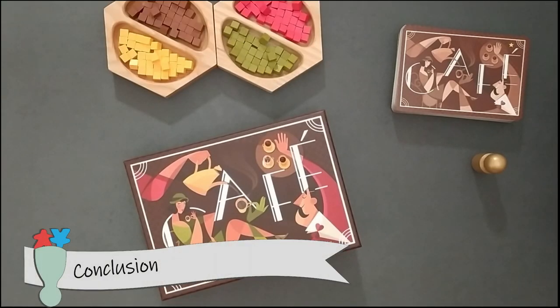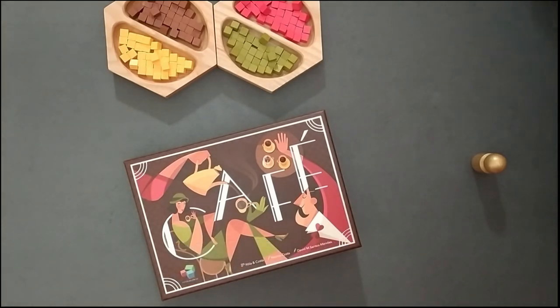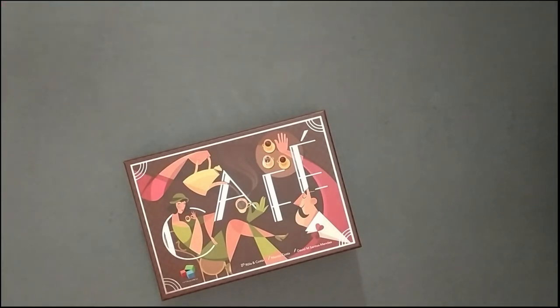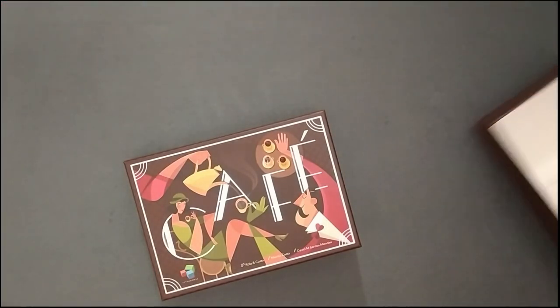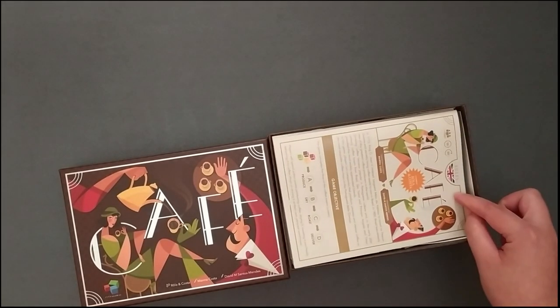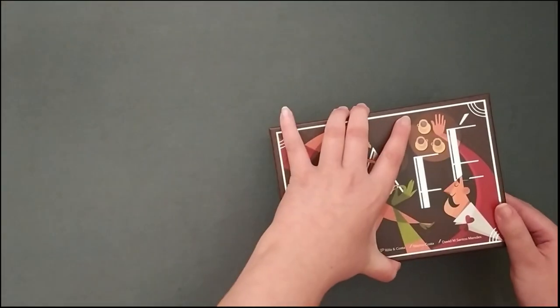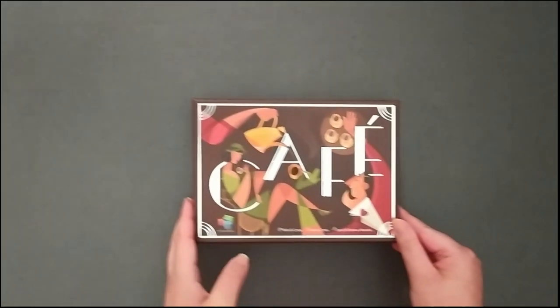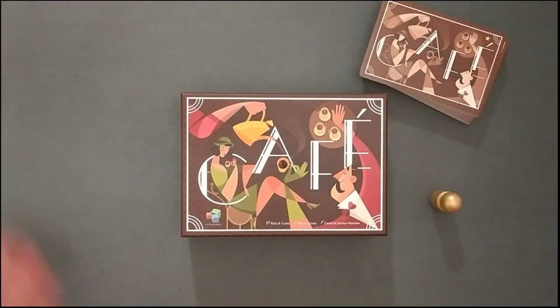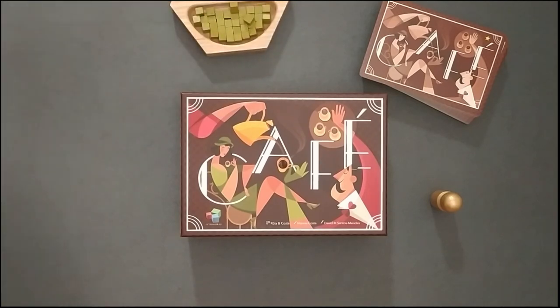And that is all you need to know to be able to play Café. On the rulebook, you can find tiebreakers and an advanced variant. For more information on this game, you can go to BoardGameGeek or the official channels of the game publisher. The links are in the video description below as well as the game overview details. If any rule wasn't clear or is there anything you want to tell us regarding this video, just let us know in the comments. Until then, stay connected and be safe. See you soon!